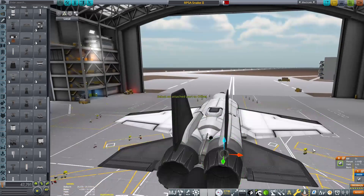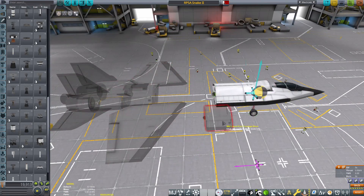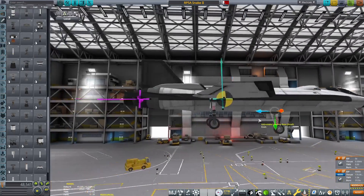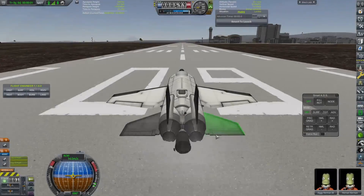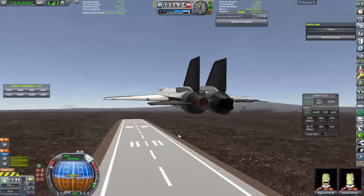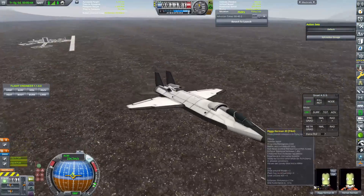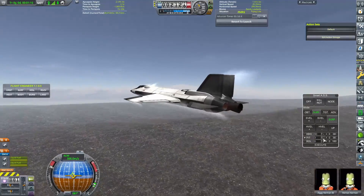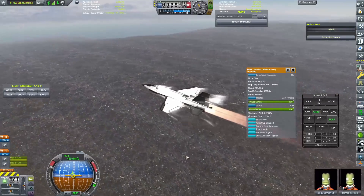With that Nerva on the end of the plane, hopefully with this design — it's definitely not going to be a single stage to orbit because we won't have anywhere near the delta-V — but maybe we can get into space with this design, which would be pretty cool. We are able to take off quite nicely from the runway, and this plane flies a lot better than any of the planes I've designed before. Going ahead I feel like this is definitely going to be more of the style of design I go for — it seems to be much more stable.